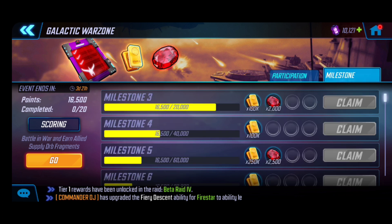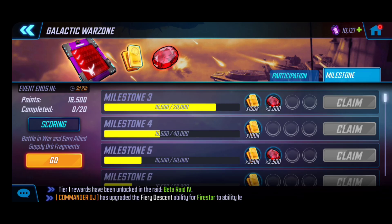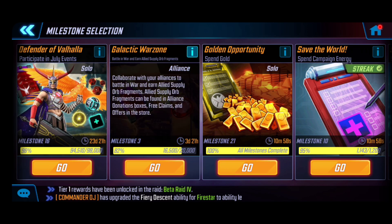Scrolling through the milestone tracking here, the scoring is made of two components: there's a limit to how much you can earn from a war credit perspective, as well as earning allied supply orb fragments. That's really coupled from playing the game and making donations. If you hit the info button it does break that down.